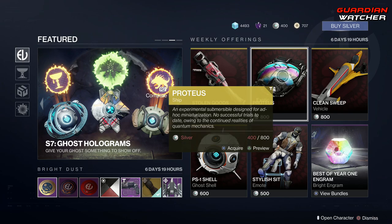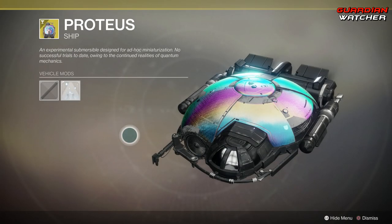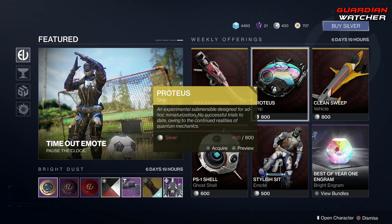Then we have the Proteus, which is a ship. Looks pretty badass — I actually want one, but I'm not going to spend silver on it.